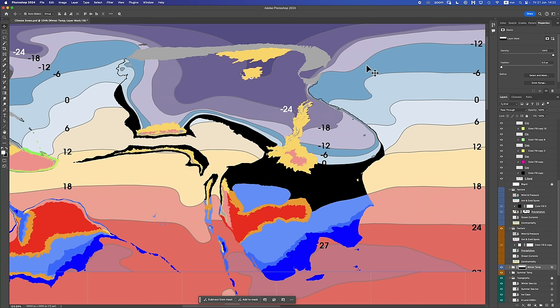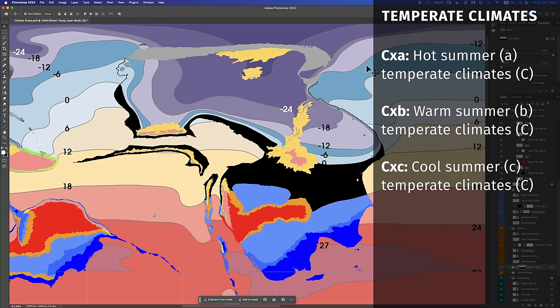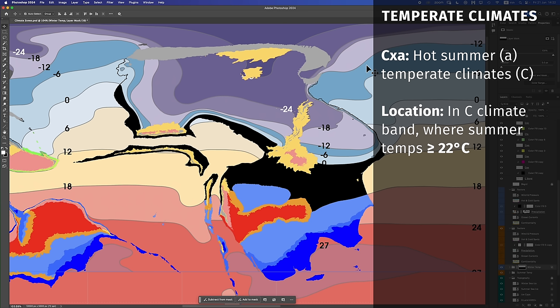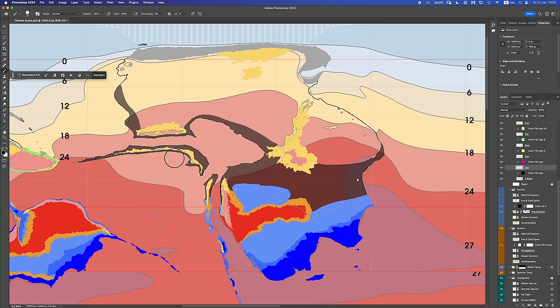Next, we're going to step down a level and carve it up based on temperature — namely, we're going to find our hot summer regions, our warm summer regions, and our cool summer regions: our CXA regions, our CXB regions, and our CXC regions. We'll start with the CXA regions, temperate hot summer. These are going to go, by definition, in any areas where the summer temperatures are 22 degrees Celsius or higher. So it's just a simple case of throwing on the summer map and painting away. CXA climates, temperate hot summer, done.